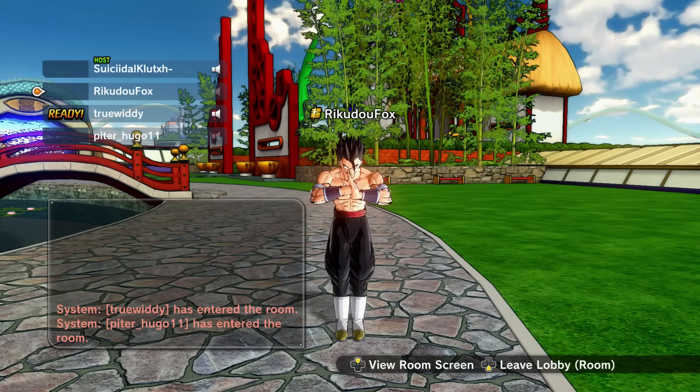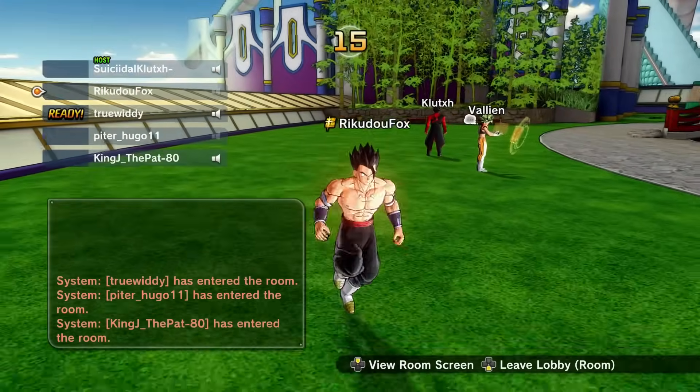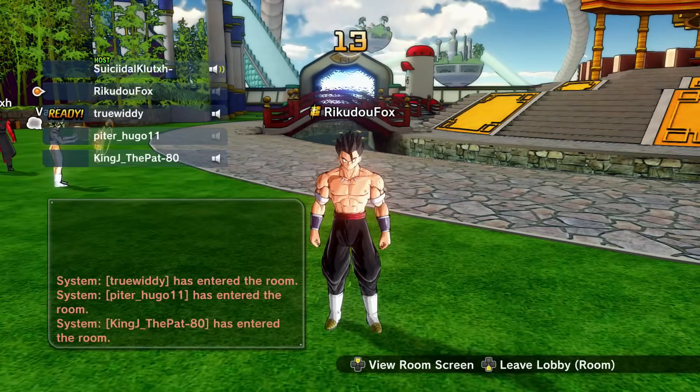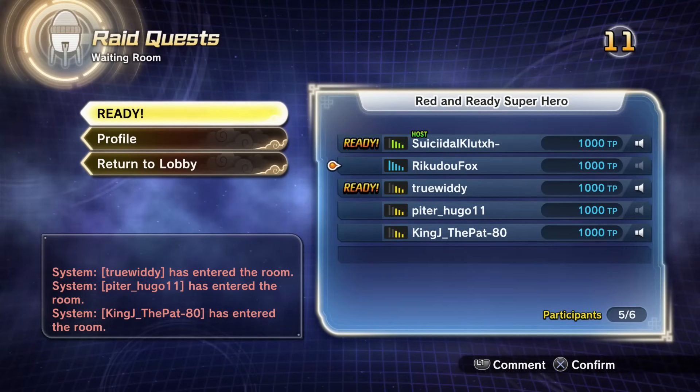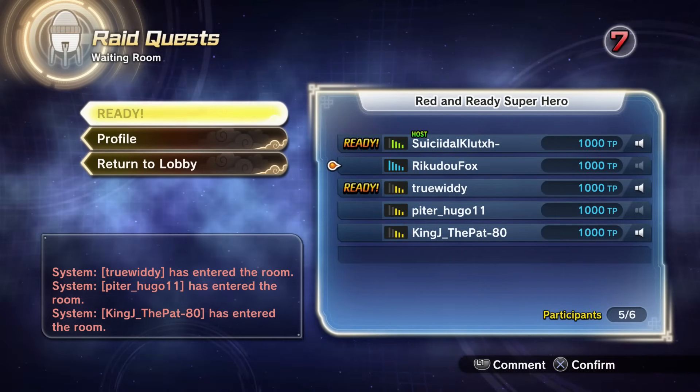All right, you guys, welcome back to the channel. We're here for some more Dragon Ball Xenoverse 2 and we have another free update raid. This time around, we're going up against Gamma 1 and the mission itself is called Red and Ready Superhero.